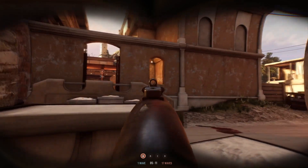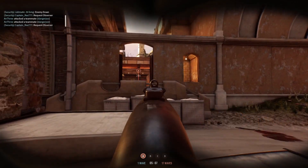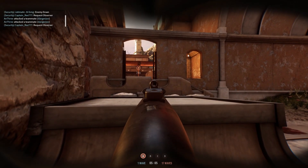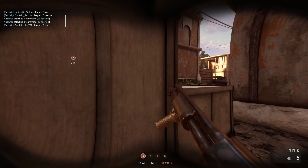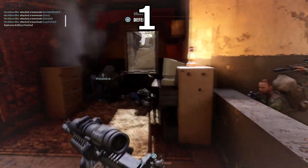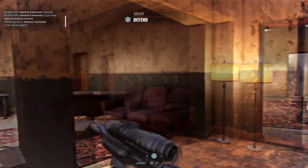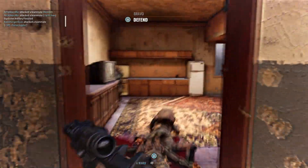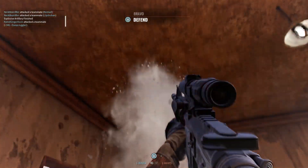Hello everyone and welcome back. Since many of you requested more tips in my latest video, I decided to make a 10 tips part two. The first tip is that you can spot the muzzle flash of the enemy weapon even through walls, so you can shoot through walls if you can spot the enemy — or, like in this clip, through the ceiling.